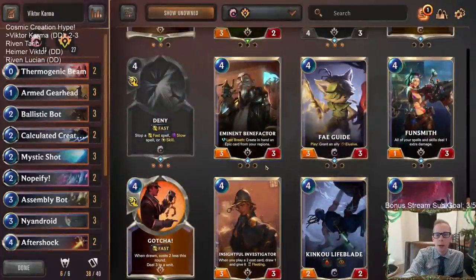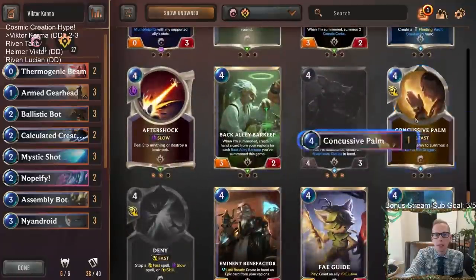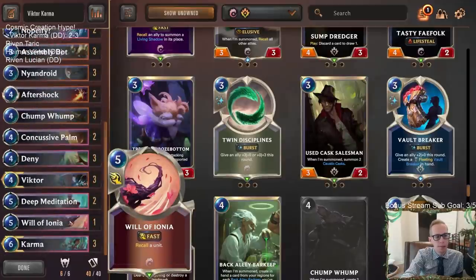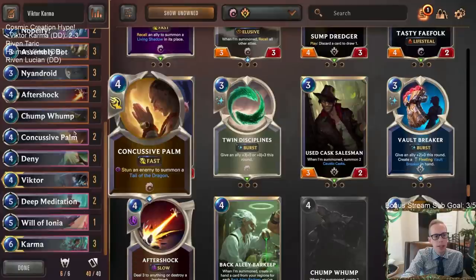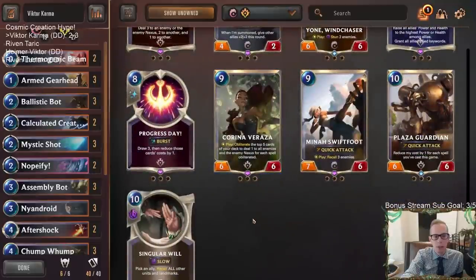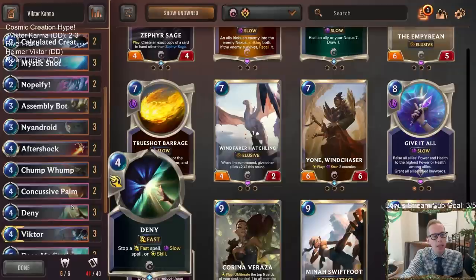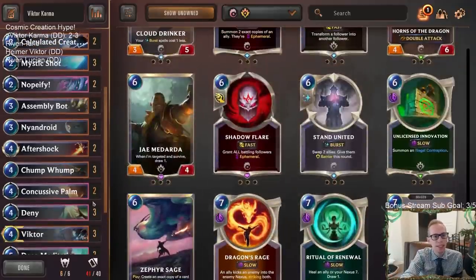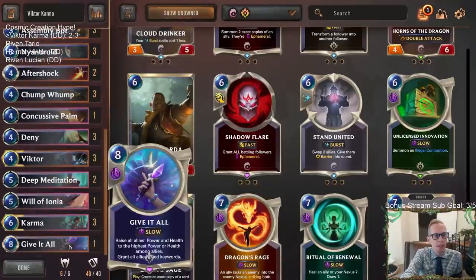Some nice resets with Will of Ionia. The thing I don't love about Concussive Palm is I don't really love just the 3/2 in this kind of deck. I've always liked Will of Ionia even after the nerf. Maybe two Will of Ionia, a Give-It-All, and some Thermogenic Beams. From playing these games, I think I would like a Give-It-All. Do not want Singular Will. Maybe two Thermogenic Beams, one Concussive Palm, a Will of Ionia, a Give-It-All.